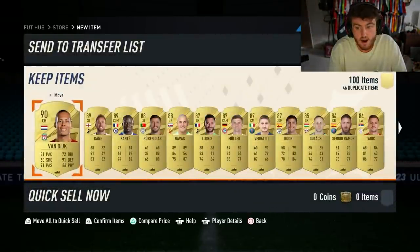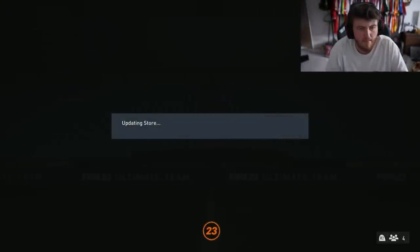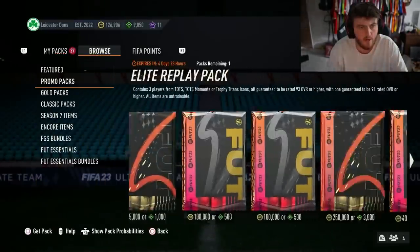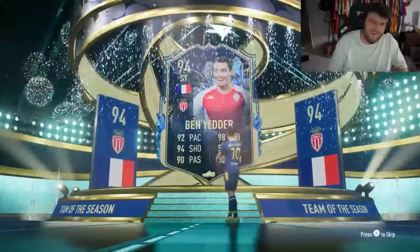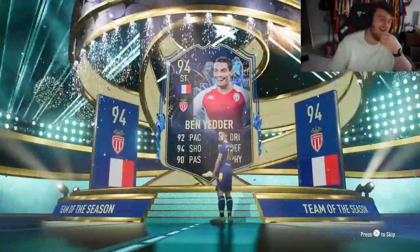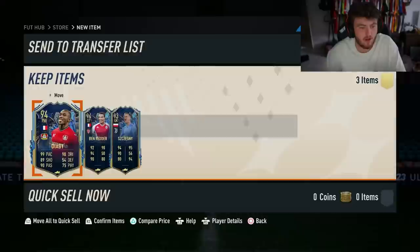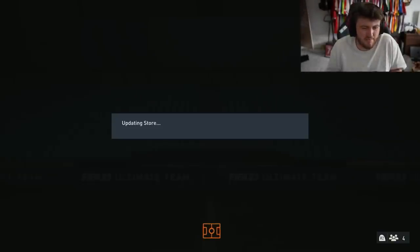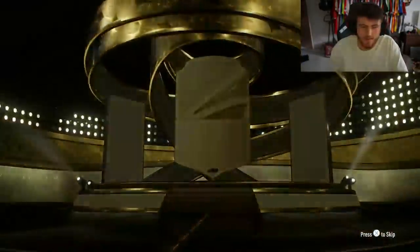Let's crack open these store packs on my second account. I don't think we'll get as lucky as we did on the other account, but you never know. The fact that we got that Darwin in the super elite pack is really nice. Targo Jalo is just very, very average. Team of the Season from France - striker. Oh, Ben Yedder. Why couldn't you have been Mbappe? Diaby in there as well - it's not awful to be fair. That could have been a lot worse.